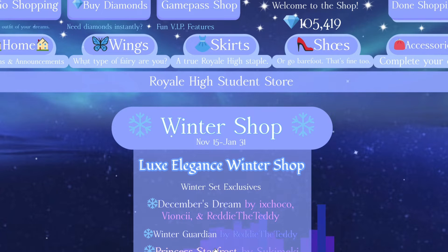You can get the Princess Starfrost, the December Dream, and the Winter Guardian. All of your favorite winter sets are now out and you can buy them now. The winter shop started November 15th and you can get them until January 31st, so save up your diamonds and get your favorite set — you have plenty of time with the whole two months.